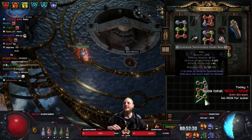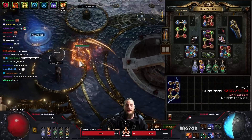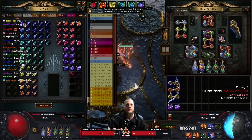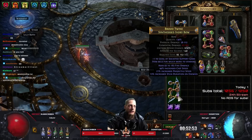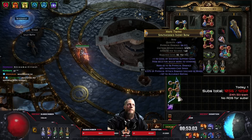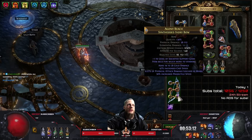One level of socketed support gems, 30% quality, perfectly colored. Now we need essences — the essence of misery for cast speed. What we're trying to hit is a DoT multi on the suffix, preferably T1, which is up to 26. Look at support gems — we're gonna force that later, so what we need is a DoT multi.